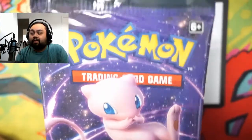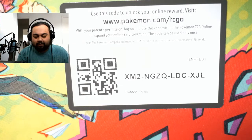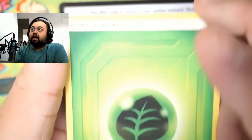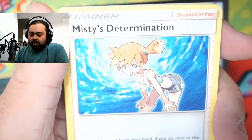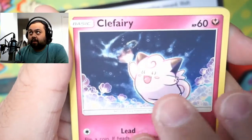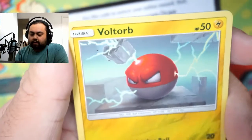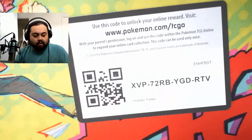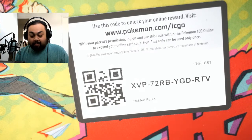Can we go three for three, or can we get last-pack magic? Let's hope so. Grass energy. Koga's Trap. Lieutenant Surge's Strategy. Misty's Determination. Magikarp. Koffing. Clefairy. Generic Staryu. Jigglypuff. Voltorb reverse. And a Vaporeon holo. I remembered the code card this time! YouTube, don't roast me in the comment section about forgetting your code card — I did get it back.